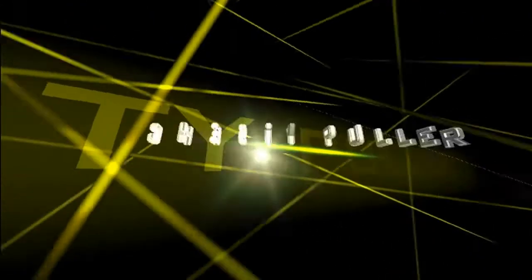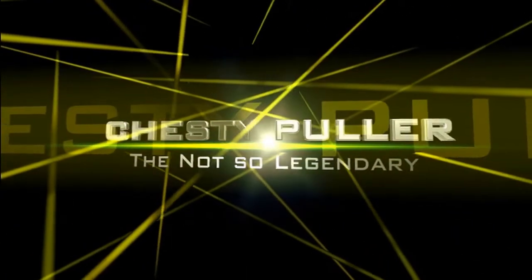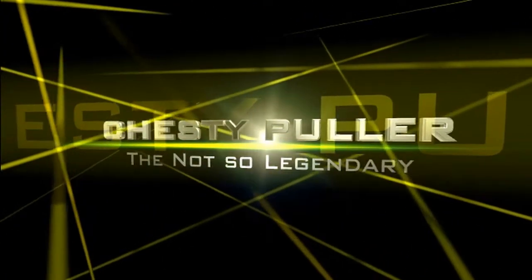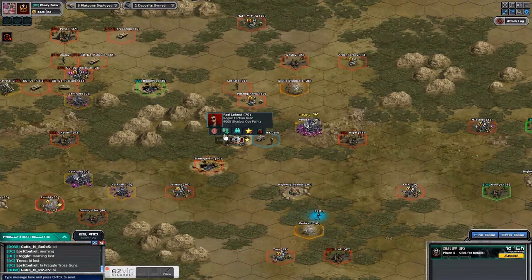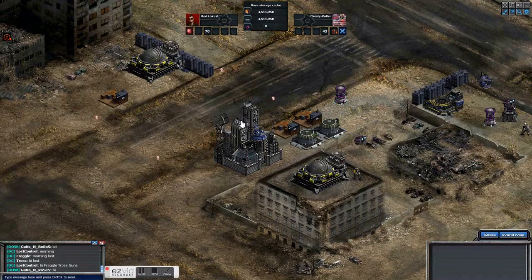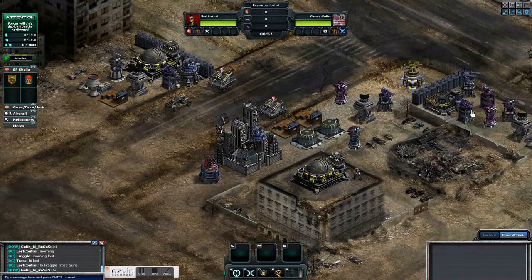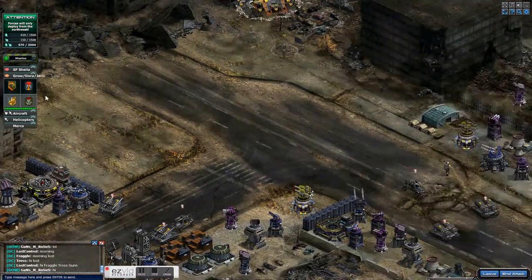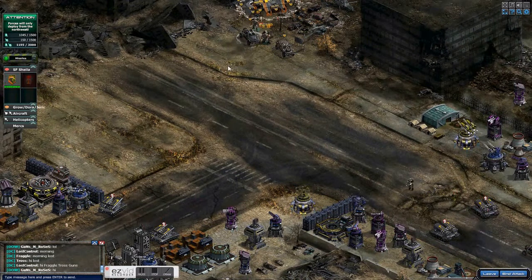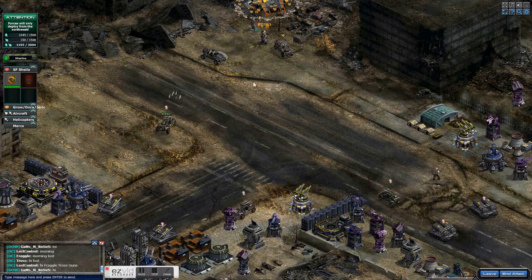Hey there commanders and commanderettes, Chesty Puller here again. This is a video of the latest Shadow Ops 70s with almost no damage. Sometimes I get out without damage, sometimes with just a little bit — it varies because these are really hard to nail down exactly, but in this case you'll see I basically just take damage on my Titan.